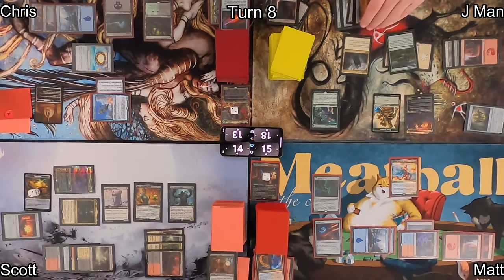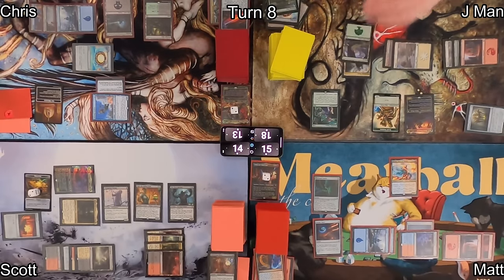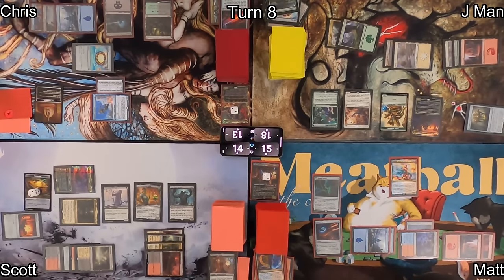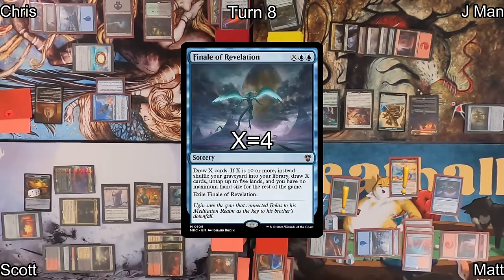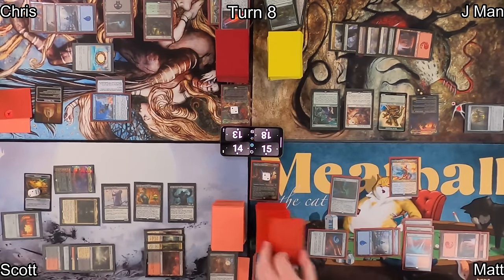J-Man plays Winding Way naming land, revealing the top four cards and finding a basic Forest and a Windswept Heath — he grabs the Forest and plays it immediately. He then plays Archivist of Ogma primarily to trigger Guardian Project and draw a card. He passes to Matt, who plays Cascade Bluffs as his land.